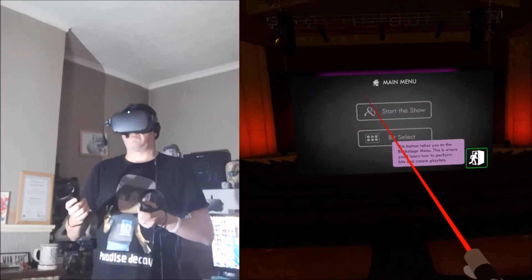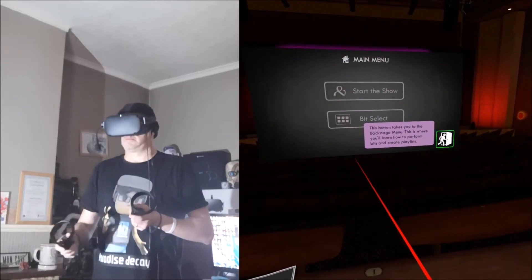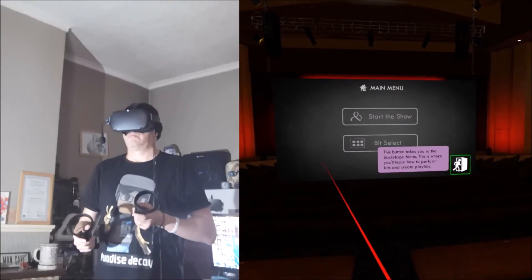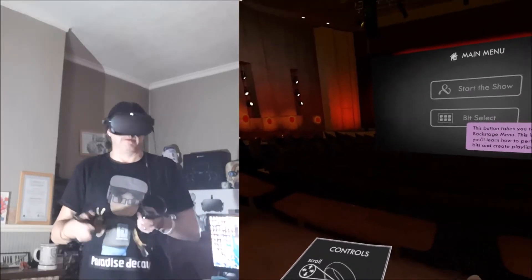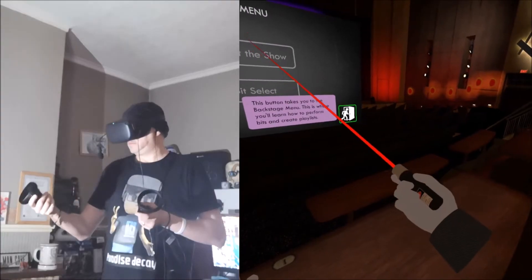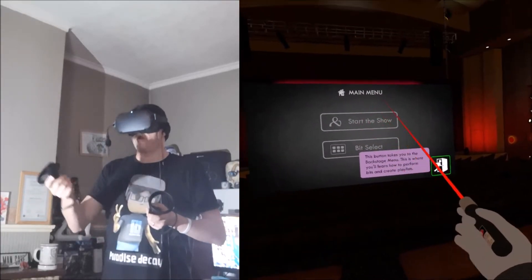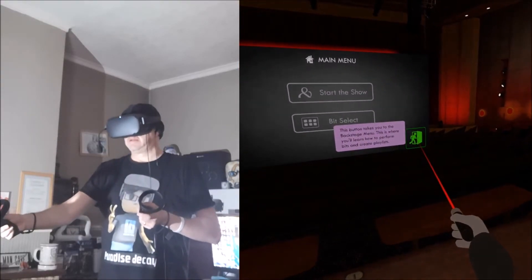See that highlighted button on the screen? This button is your ticket to the backstage area we use to disguise all the tomfoolery. When you're ready, point one of your controllers at the button and press the trigger — we'll transport you backstage to continue our dastardly confab. I've got a really cool laser pointer here, so let's dive in.